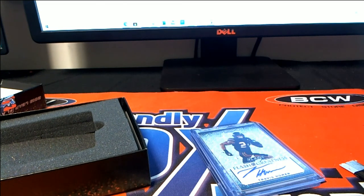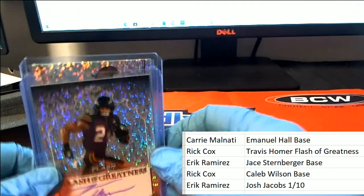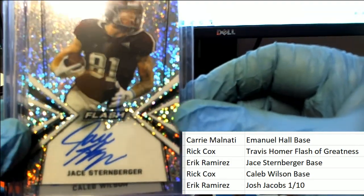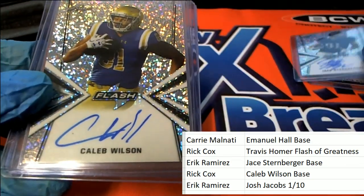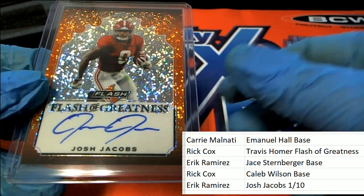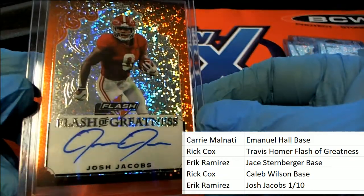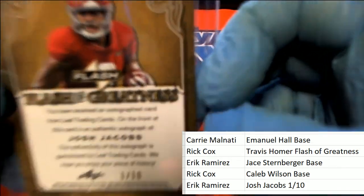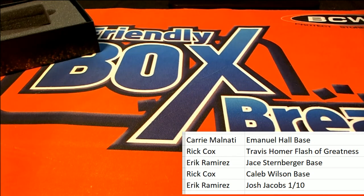Let's look through one more time so you can actually see your hit a little bit better. Here is the Travis Homer for Rick — Flash of Greatness. The Stein Sternberger for Eric. The Caleb Wilson for Rick. Emanuel Hall for Carrie. And there it is — Flash of Greatness, Josh Jacobs rookie auto, one of ten. That's a great hit! Everybody who got into this break is a winner — some really nice stuff came out of Flash.